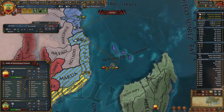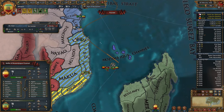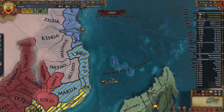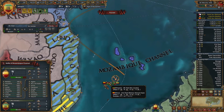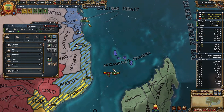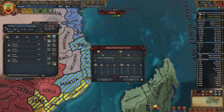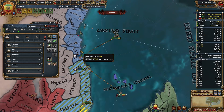Our navy is under attack. The light ships that were hiding came back out and immediately got engaged by the Kilwa heavies. Whoopsie — that was me just being lazy. It's fine, we lost a few ships, no big deal.